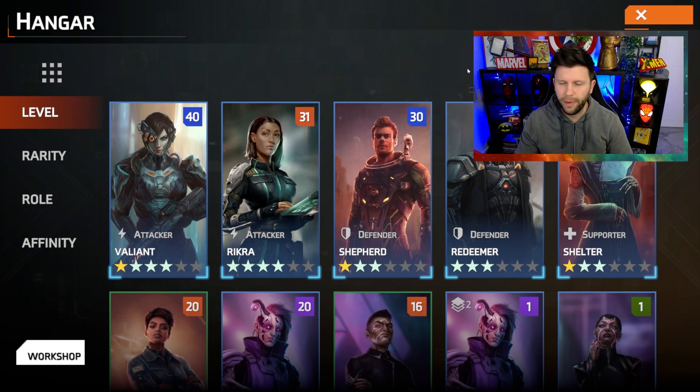How I go and farm new equipment is by going to bounties. If you go to certain bounties, they will have certain types of equipment. You can see they've got equipment sets: Defense, Fortitude, Reflect. Because Defiant is a Defender, I might want to build out the character with this particular equipment set. There are other places you can go to get different types of equipment as well.